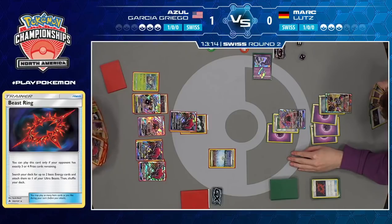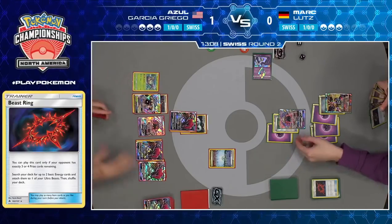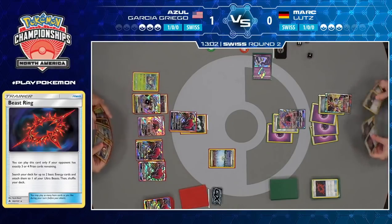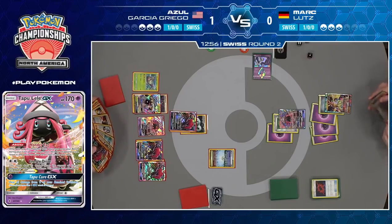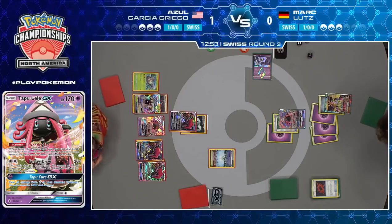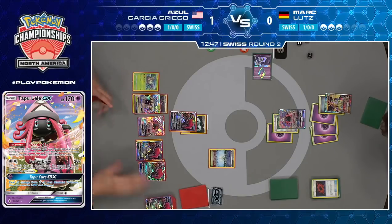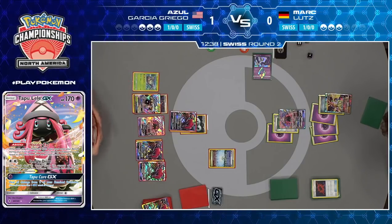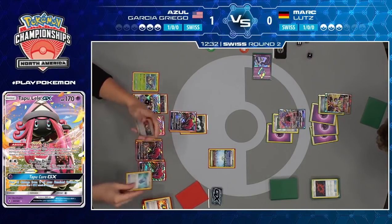We're coming up on the 13-minute mark remaining in the round, so very unlikely we'd be able to play out a full game three, especially at the pace these two games have been going. The other big thing is if Azul doesn't take a knockout after Mark uses Photon Geyser, he'll still be at three prize cards, so Mark could then B-String a second time and power up for the win. Another intelligent play from Mark, using that not-very-often-seen Tapu Cure GX to heal off Ultra Necrozma GX on the bench and give himself the best chance to win this game.